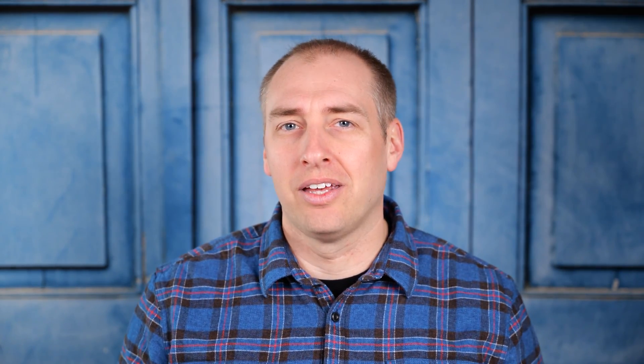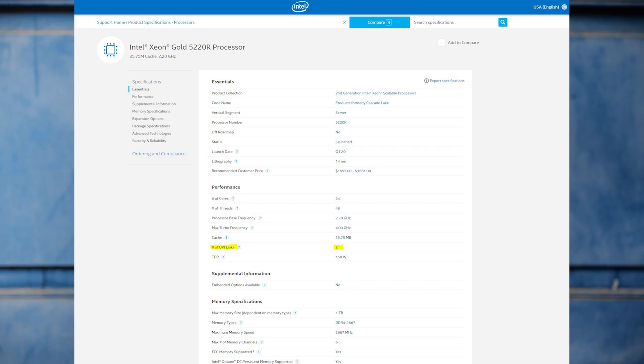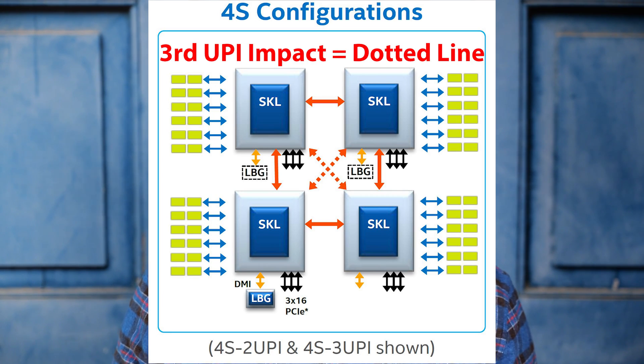Intel doesn't necessarily help the case all the time, because if you look at the Gold 5200 series, there are only two UPI links per CPU. If you have a four-socket server — and the Gold 5200s can work in four-socket servers — but with only two UPI links you can only talk to two of your neighbors instead of all three. That means there are going to be NUMA nodes that are two hops away, not just one. That further constrains bandwidth and it's really tough on a system, which is why you don't really see that many four-socket servers deployed with Gold 5200 CPUs.